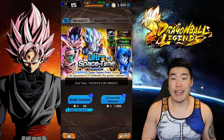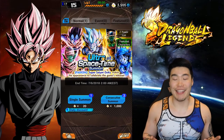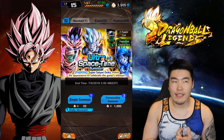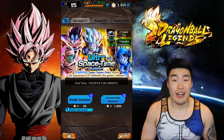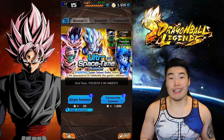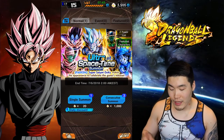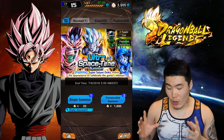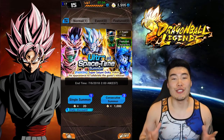The goal today is to basically get all the sparking characters in this entire game. I already have three of them. I got the Goku twice, the Piccolo three times — so he's a four star for me — and I got the Pan twice as well. So I've pulled a good amount of sparkings given the amount of Chrono Crystals I've spent.